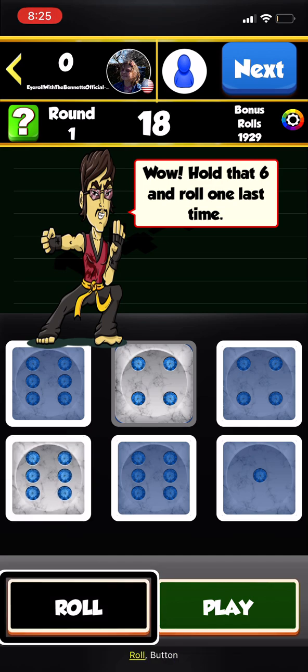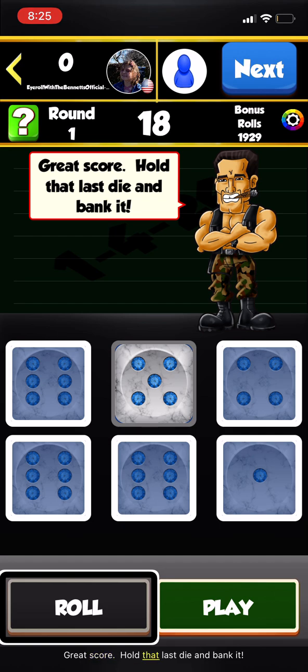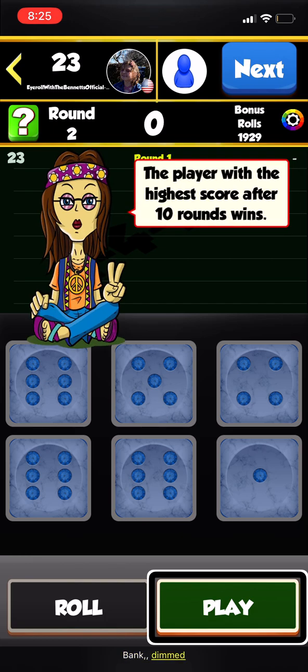Hold that six and roll one last time. Great score — hold that last die and bank it for twenty. The player with the highest score after ten rounds wins.